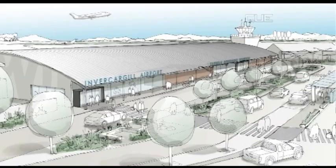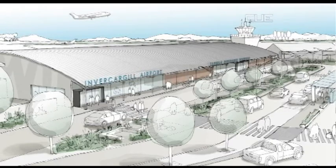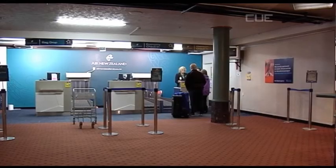Invercargill is set to get a new $13 million airport terminal with work likely to begin in the first quarter of 2014. Construction is expected to begin next year, with the new terminal to be a single-level building on the same site, built in three stages over approximately 20 months.